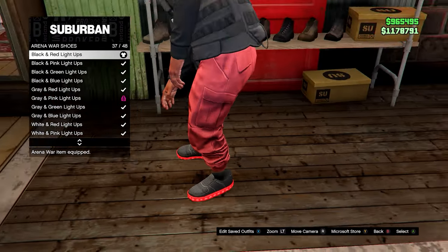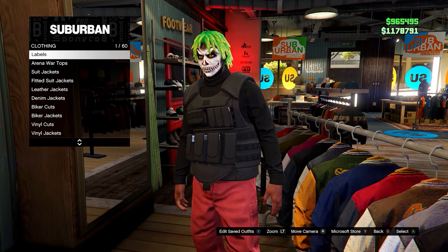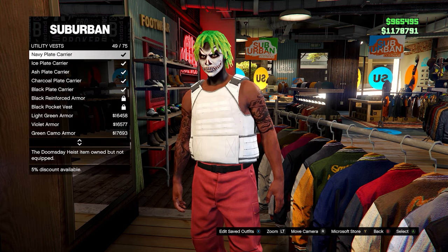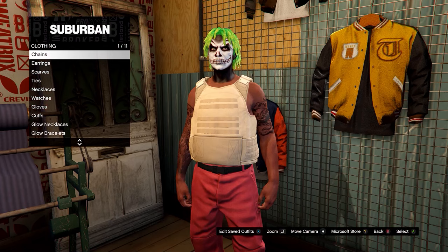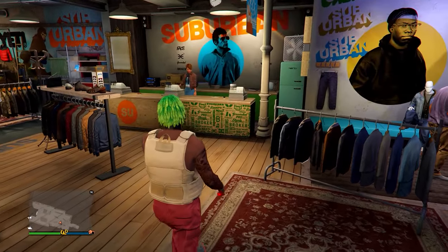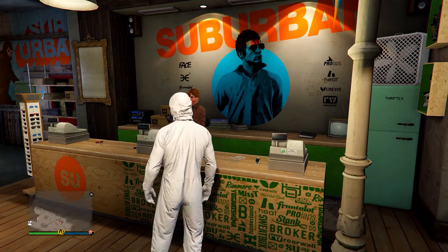Once you have those, head over to the top section. Equip no top — go to any of the tops menus and equip no top. Once you have this, head down to utility vests and go for number 43, the peach plate carrier. Once you have this, also go onto gloves and equip the red and grey armoured gloves. Then go ahead and save this to any slot. Head down to outfits, heist coveralls, and equip any of the last four — any of those with a gas mask.